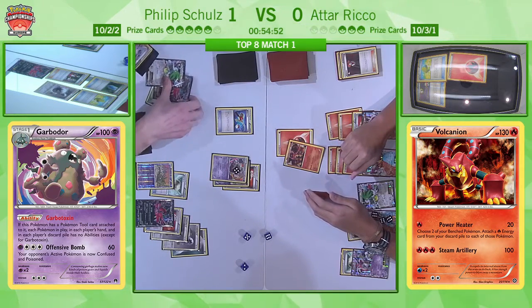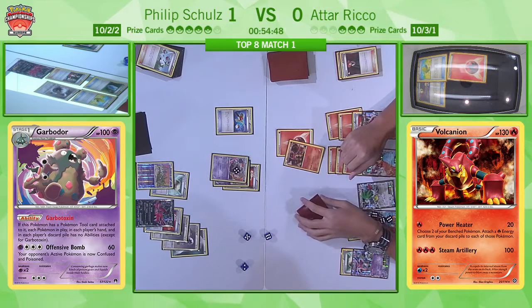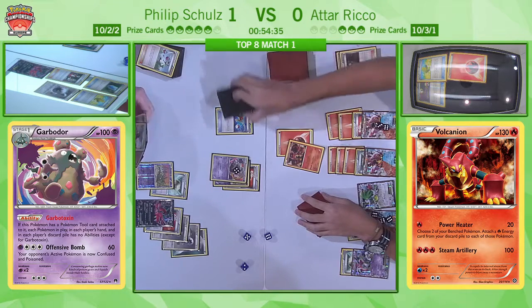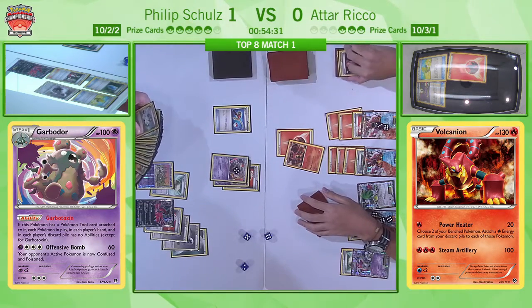I'm going to give props to our technical team here — Philip has played a Town Map, which means our prize cam was initially useless. They've managed to find a way to get a camera on the prizes, and we can even see that there is no Garbodor in the prizes — some next-level production there that makes me very, very happy. Thanks for that — so there is a Garbodor still left in Philip's deck, which is awesome.